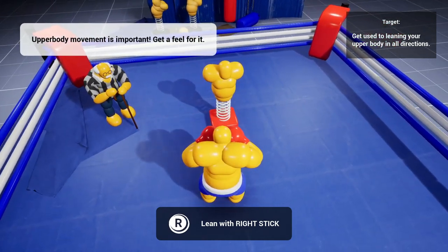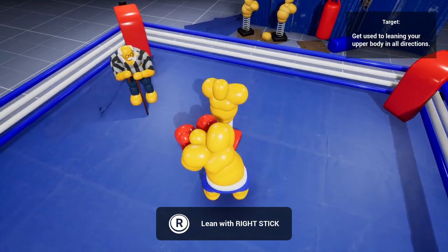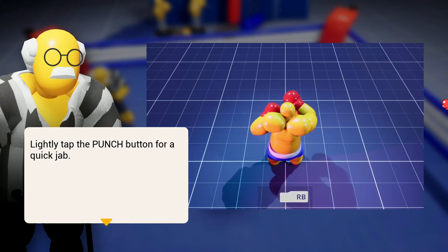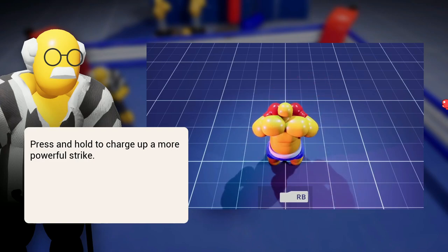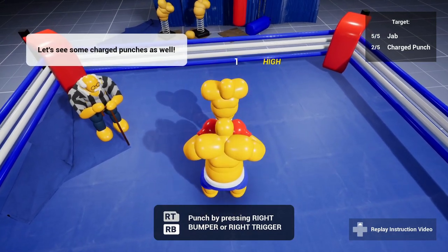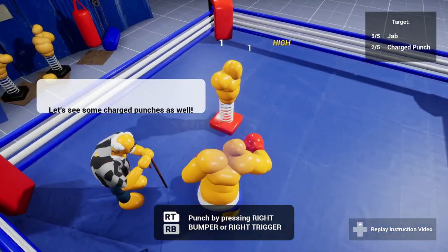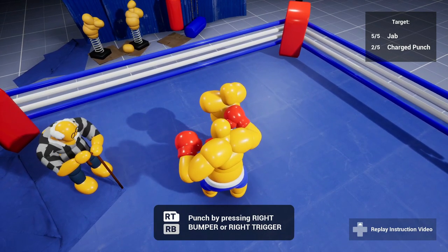Okay, that's block — that's L1. Get some Mike Tyson action going. Now let's see some punches — lightly tap the punch button for a quick jab. This is trippy because I'm playing on a PlayStation controller but the prompts are for Xbox. Press and hold to charge up for a more powerful strike. Right bumper or right trigger.